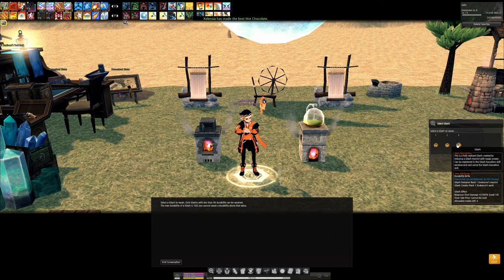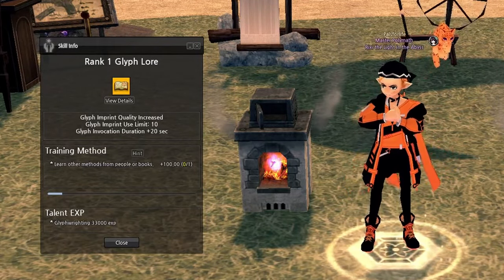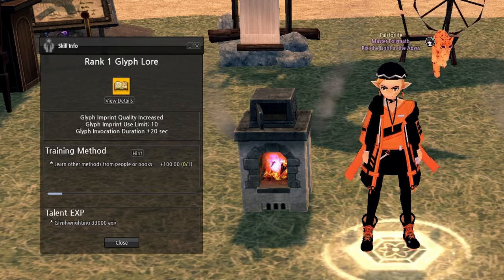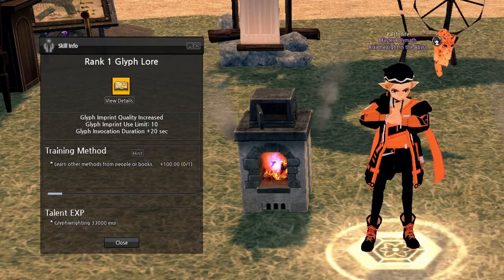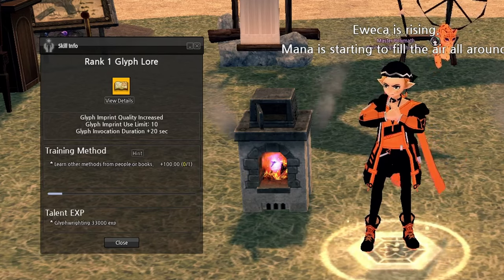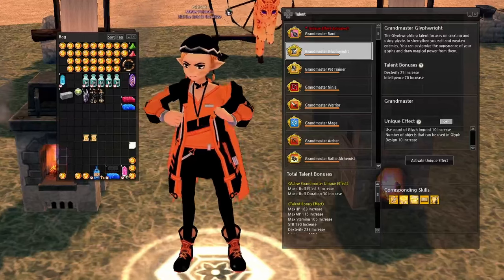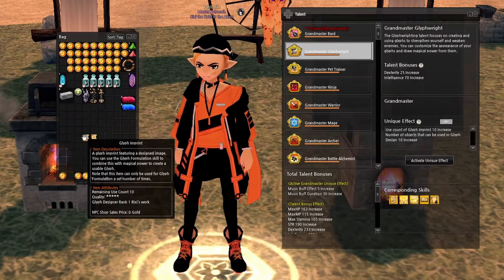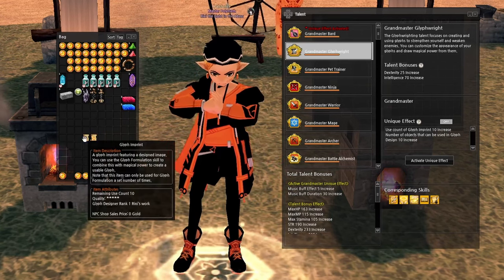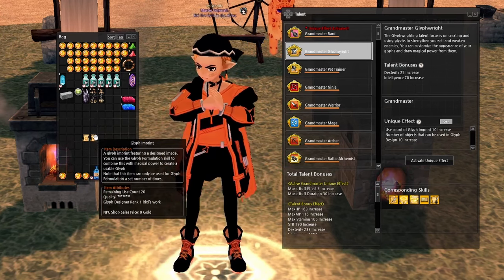Now for the final skill: Glyph Lore. Glyph Lore is definitely the most annoying skill to rank, as it requires some expert winemaking to get from rank 3 to rank 1. Higher ranks of Glyph Lore give more uses for each imprint, longer evocation, and bonus quality to imprints, which decreases downtime and significantly increases our glyph production rate. Glyph Right Grandmaster also has very useful effects — similar to Glyph Lore, it gives 10 more uses for imprints (20 total) and increases the object limit during Glyph Design from 50 to 60.